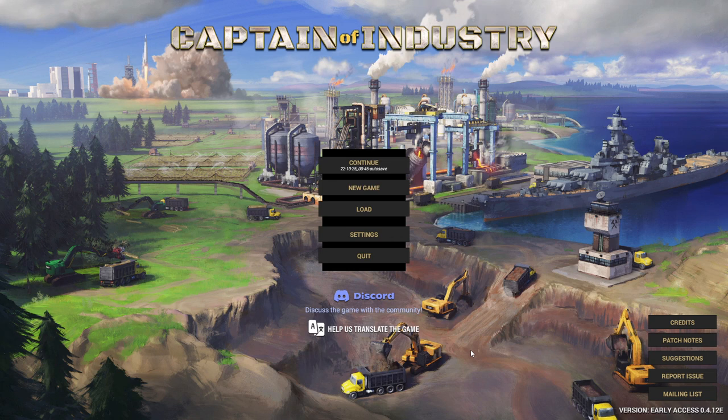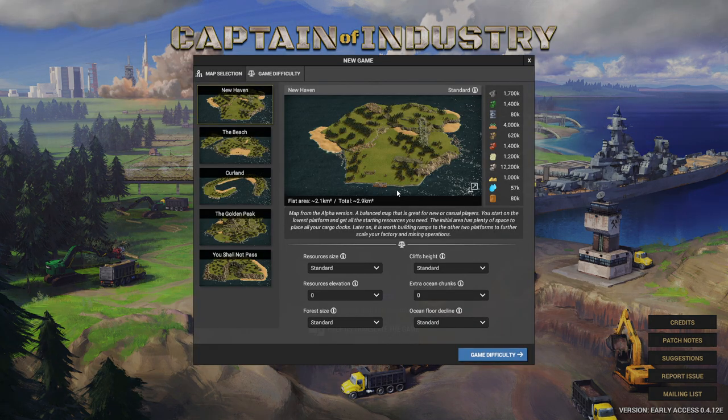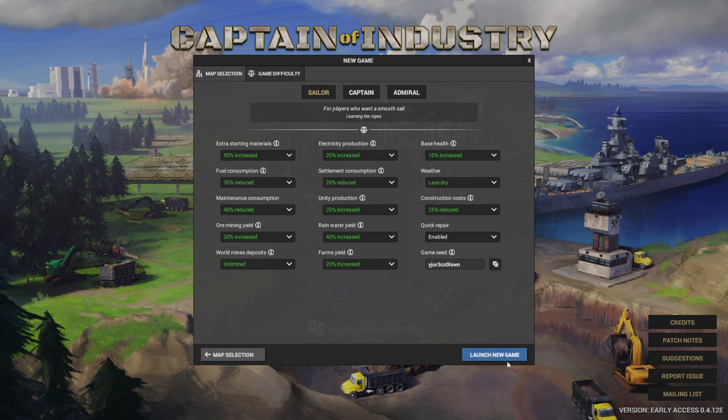Hey guys, welcome to this guide on how to start optimally in Captain of Industry. I'm going to go through the mechanics of the game, some tips and tricks, and what I think is the most efficient build. We're going to start a new game. If you're a new player, I recommend starting New Haven — you don't have to change any settings. But feel free to play Captain if you want that extra challenge.